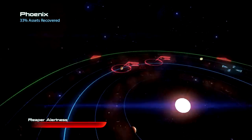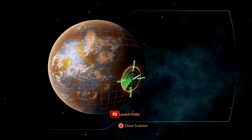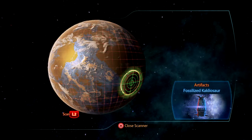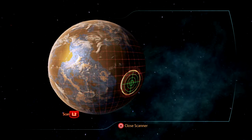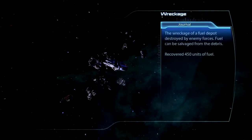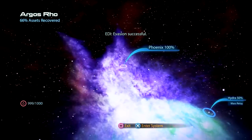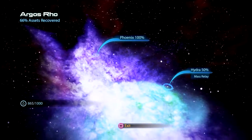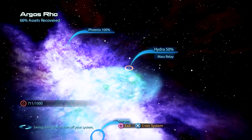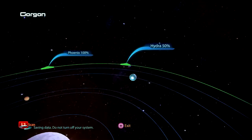We got something else — let's start our scan. We scanned the fossilized Caclosaurus. That seems like a mission item. Let's go ahead and pick up the fuel — 450 units, pretty good. We got 100 assets recovered — let's get the hell out. Let's head back to the mass relay. Actually, let's go to Gorgon, hopefully we have enough fuel to get back.